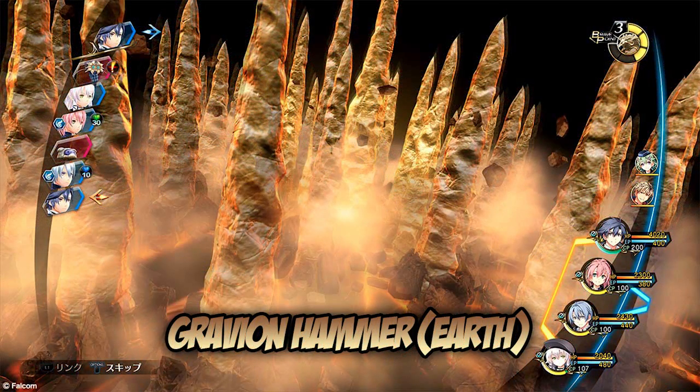This is Craving Hammer, the Earth art. It says: causes a massive earth crater, drawing energy from underground. It significantly decreases the enemy's speed and movement power for a fixed amount of turns. So they cannot really move a lot for a fixed amount of turns. As you guys can see, it looks like an earth crater and then pillars come out of the ground. These spells look absolutely insane.